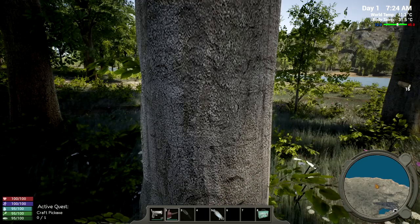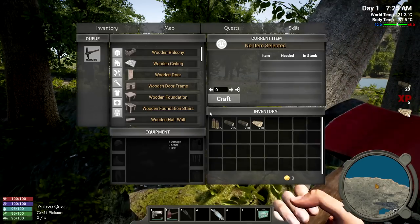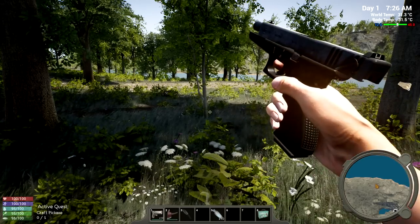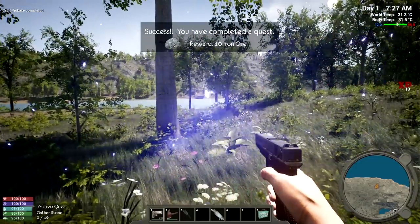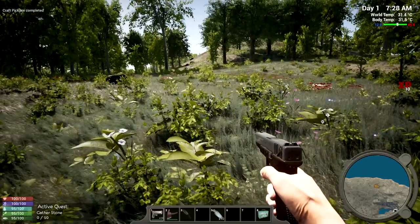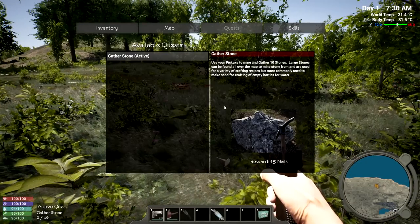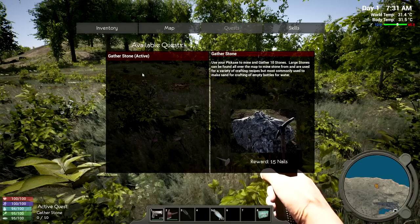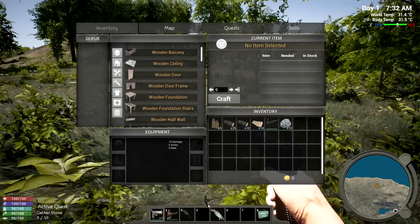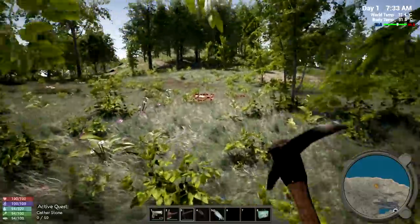We're getting two or three wood each, and also some plant fiber. We have 15 wood now. Quest reward - success! Next one is 'Gather Stone' - let's make that active. Going back to inventory and putting down the pickaxe in that slot. Now we need to find rocks - there's one right here. There are bears, animals, a whole bunch of bad things in here, I remember that.